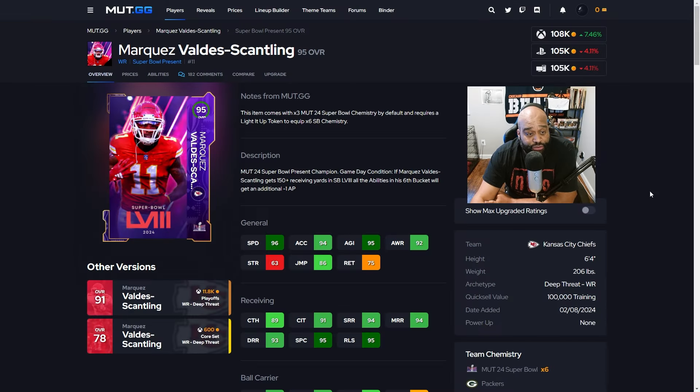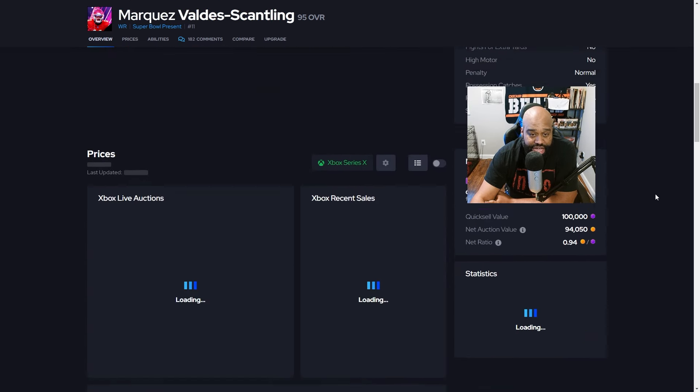Here's another budget wide receiver — somebody that's going to have speed on top of speed: Marquise Valdez-Scantling, MVS, the Super Bowl Present wide receiver. He has 96 speed, 94 acceleration, 95 agility. His catching is 89 — that's the only downfall on this card — with 91 catching in traffic. He has great route running: 94 short, 94 medium, 93 deep, with a 95 release. He comes in at 6'4" 206 lbs.